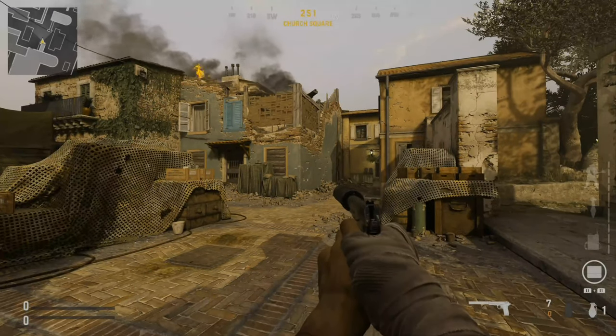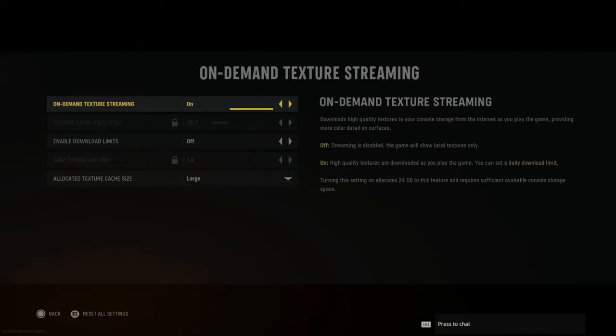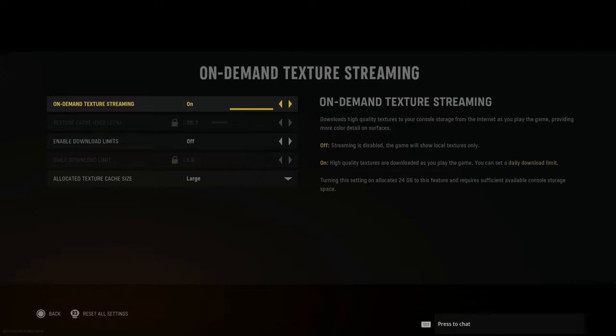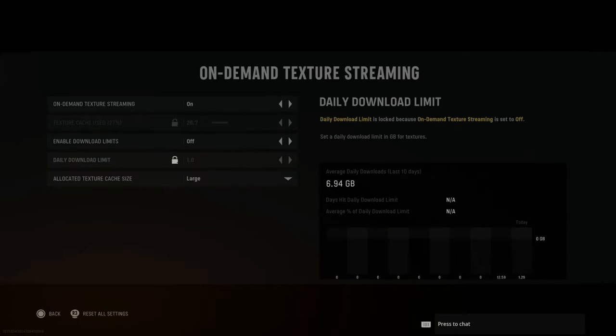Under that is on-demand texture streaming. If you have decent internet, turn this on. It will allow you to download high-quality textures to your console storage from the internet as you play the game, providing more color and detail on surfaces. I allocated my texture cache size to large. However, if you have a bandwidth limit on your internet, I suggest putting some kind of limit on here so it doesn't use up too much data.